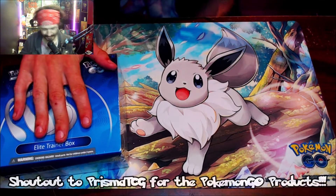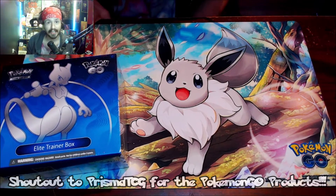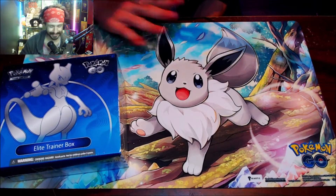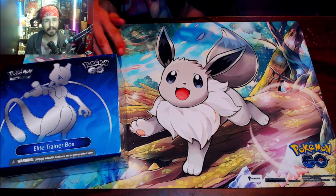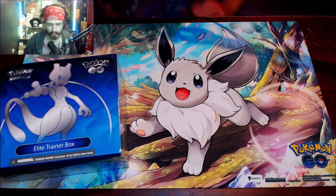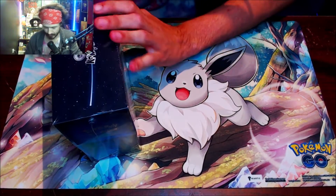Alright, here we are — we got the ETB and the beautiful Radiant Eevee mat, which comes in the Radiant Eevee box collection for Pokemon GO. If there's any product I would suggest getting, it is definitely this. Such a good deal — the promo card is amazing, the mat is amazing, and you get like eight packs, so basically an ETB but with a mat.